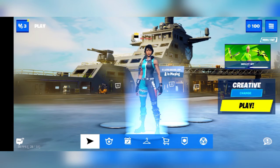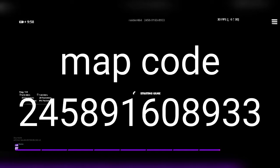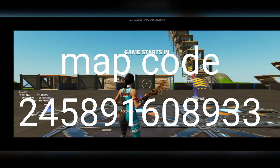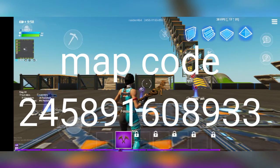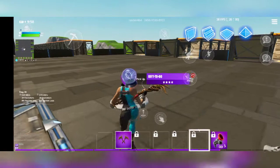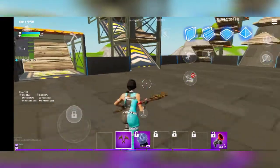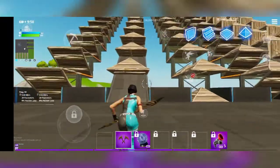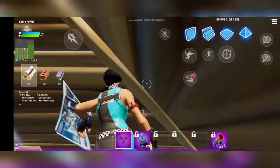This first map is specially made for pro editors, so if you are a pro editor or you want to become a pro editor, you should try this map. In this map you can also do build fights with your teammates. If you're doing this map for the first time, it might be a little bit difficult.